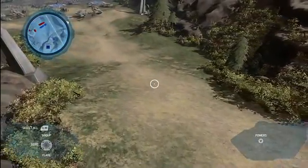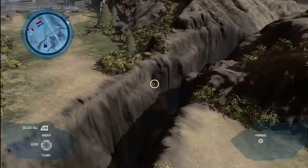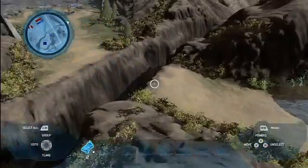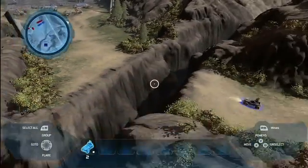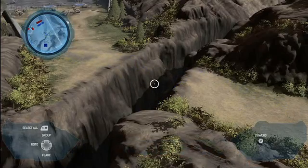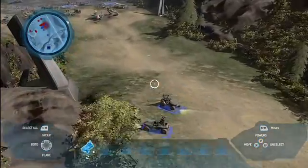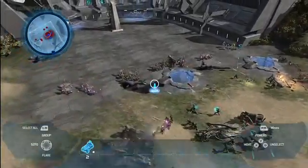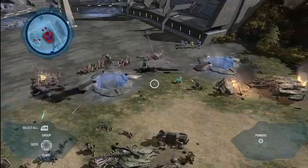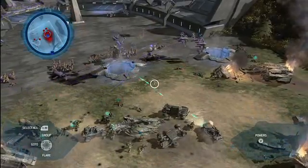Territory control is also really important in a real-time strategy game. Reinforcements are on the way. That canyon might stop a lot of vehicles, but let's see what warthogs can do there. Warthogs can gain strategic control of areas of the map that other vehicles can't get to. Here we have a much larger conflict between the Covenant and the UNSC, so we're going to have to bring in our warthogs and start to get to work.